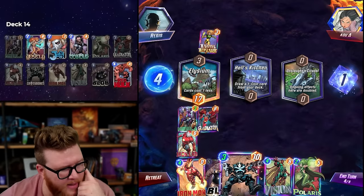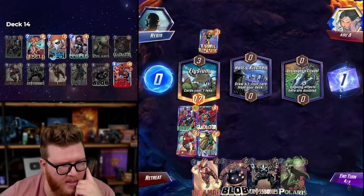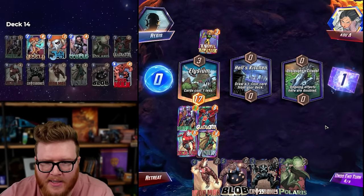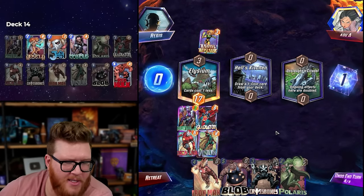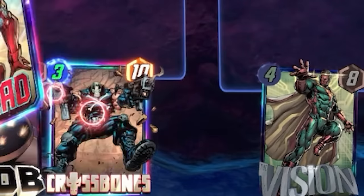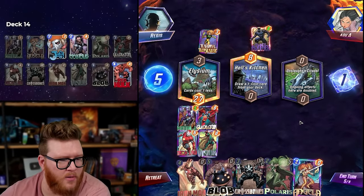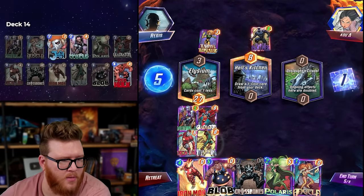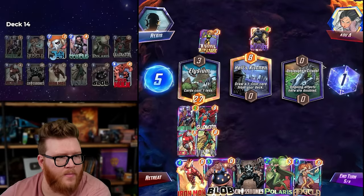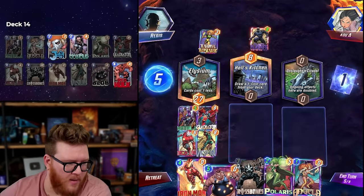I really thought I played Crossbones there — am I losing my mind? I actually misclicked. Future Regis editing this video, can I get a replay? I really meant to grab Crossbones. They don't have Long... but they do have Zola and Null. Null here in particular could be pretty wacky, but is it wackier than Iron Man Blob? There's no way.